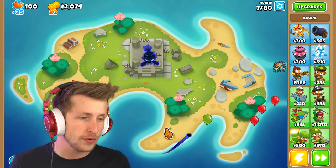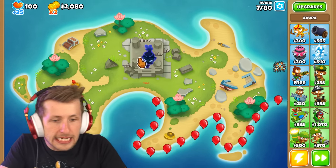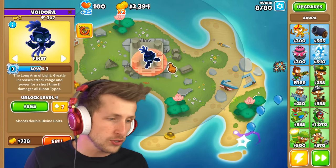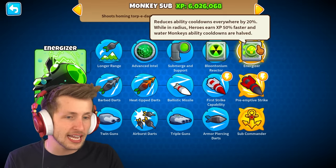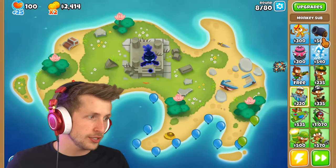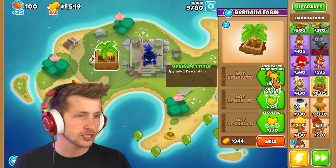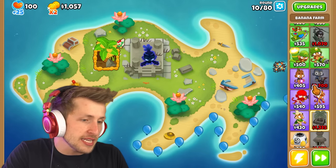She should be able to just one-shot green balloons. Yeah, they're already one-shotting green balloons. Now pierce is gonna be kind of a problem. I think we definitely want more pierce. Having an energizer is gonna be really good, especially right there. Let's just go ahead and get some tack shooters.